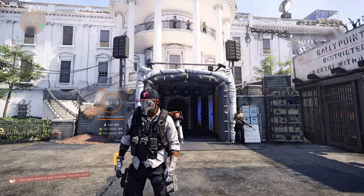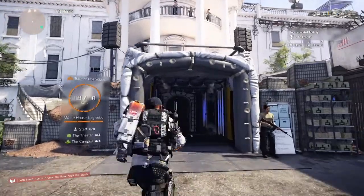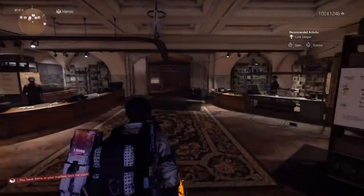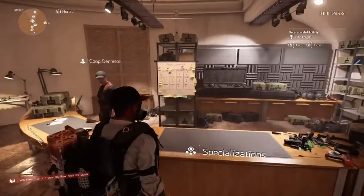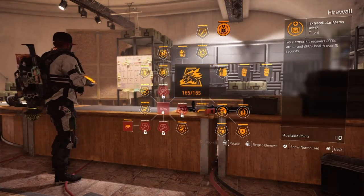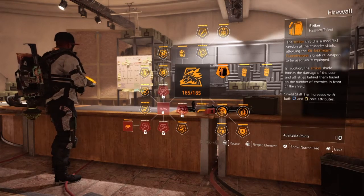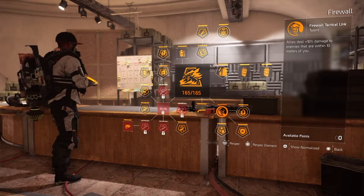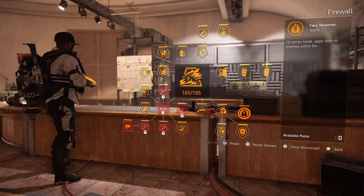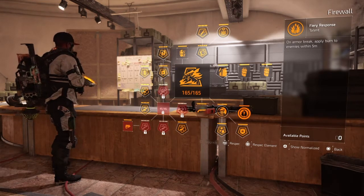Without further ado, let's jump straight in. First thing we're going to talk about is the specialization. If you're looking at my backpack, you can see I'm not in Firewall anymore. Firewall was great back then because of the mech kit — you already had the armor regen, the health on kill, the cluster grenade, and the striker shield was very great because it gave you that extra weapon damage as well as the armor break.